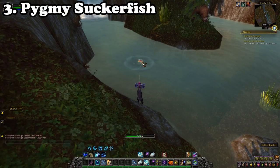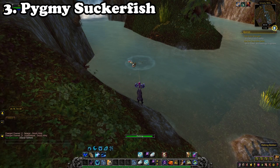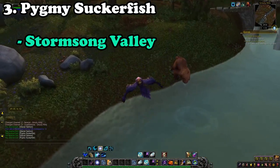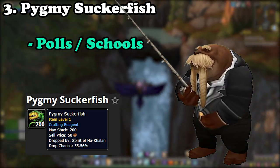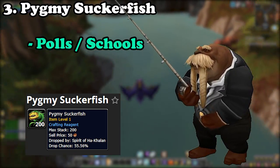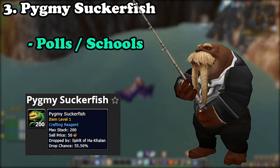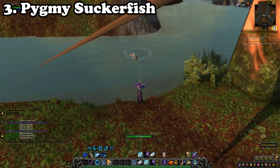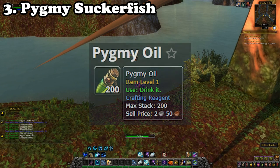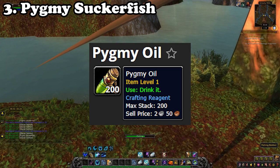Moving on to an old expansion — and in my personal opinion the most defining expansion — we have the Pygmy Suckerfish Farm from the Wrath of the Lich King expansion. Located in the Howling Fjord, you'll want to make your way over towards inland rivers where you'll be able to fish up these fish. They can only be fished from schools mainly, so you'll need to keep moving around, hence why I prefer a druid for this farm. It demands strong gold per hour due to being used in the Alchemy craft Pygmy Oil, which also sells for a good return.